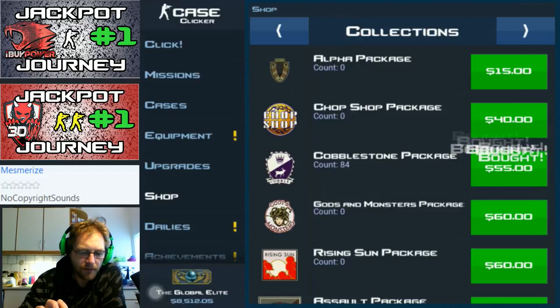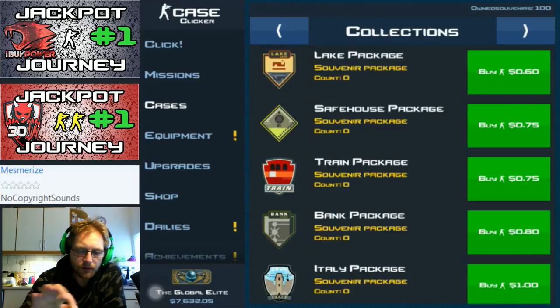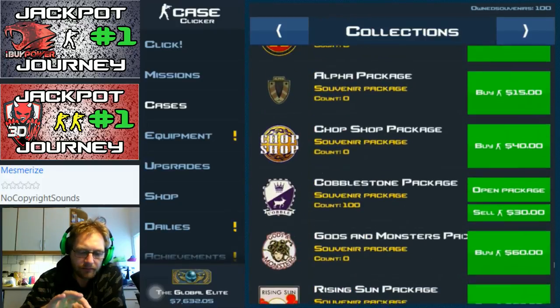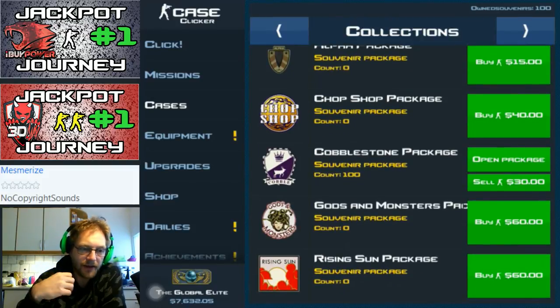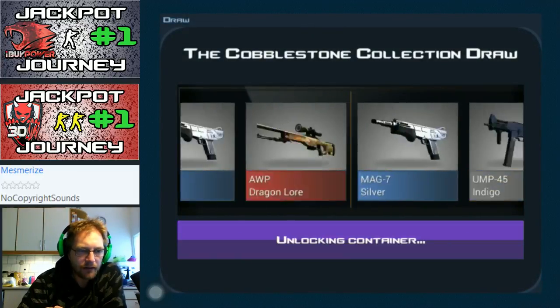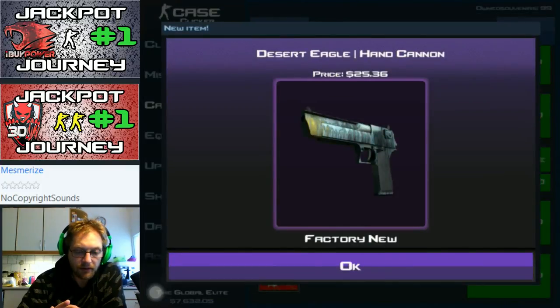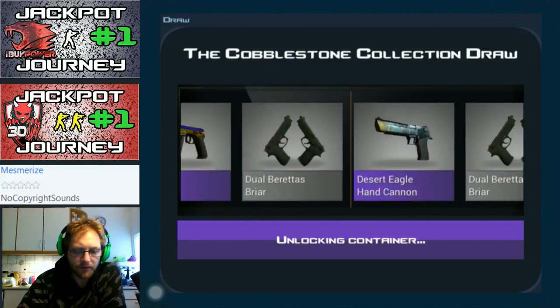I'm really just crossing fingers for the Dragon Law before time runs out on me. This is me doing what I can to share as much and as interesting as possible in the time I have today. So let's just dig into it and hope to get that crazy pants Factory New Dragon Law — or a hand cannon, because yeah, they're nice for shooting hands with.